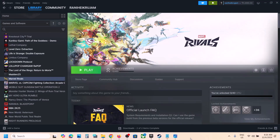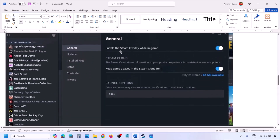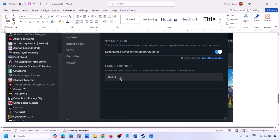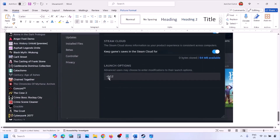The first step is to try DirectX 11 or DirectX 12 in the launch option. Go to Steam library, right-click on your game, select Properties, and in the launch option type -dx11 and launch the game. If that does not work, try -d3d11, and if still not working, try -dx12, then launch the game and check.